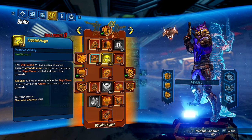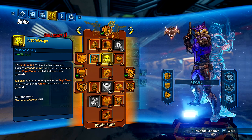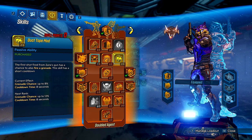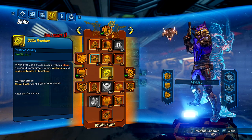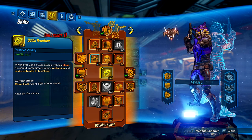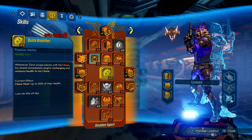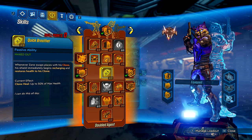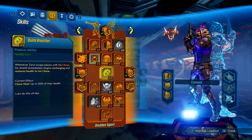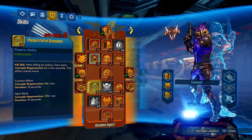Fractal Frags is mainly used as a kill skill — when it procs, your clone has a chance to throw a grenade. With any seeking grenade, your clone can't miss, which adds quite a bit of damage because you're constantly getting procs. Duct Tape Mod gives a chance to shoot out a grenade on the first round of every magazine. Quick Breather is really good for mobbing but not super important for boss killing, as it makes you get shield recharge instantly when you swap with your clone.